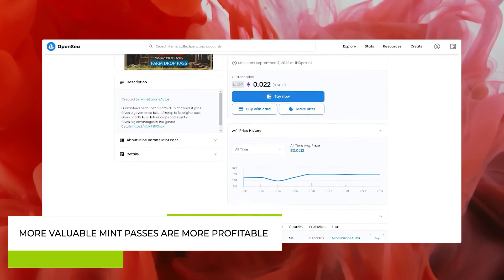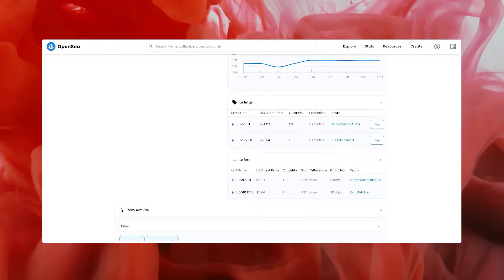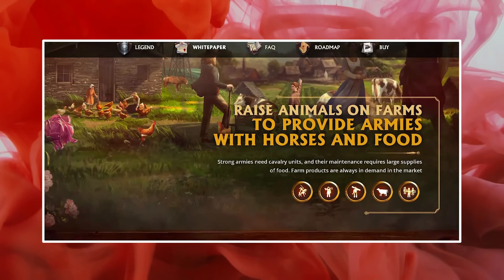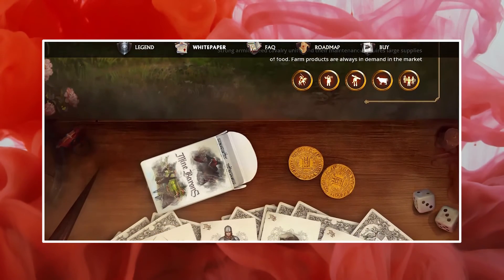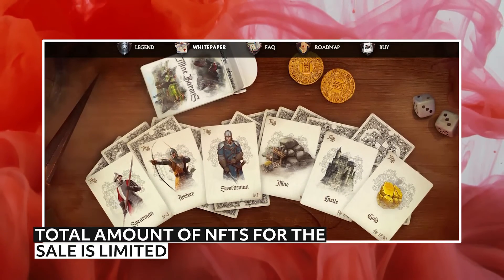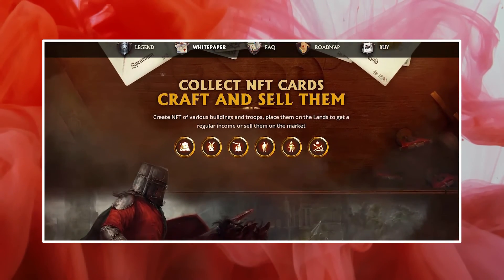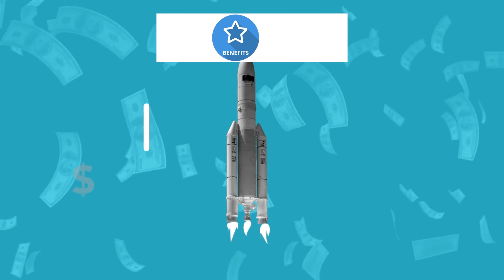More valuable mint passes are more profitable, and you can win 10 such mint passes in the event. Pay attention to Power Orbs — this is a unique secret booster that will be very useful for farmers, miners, and Barons alike. Details of this card will be revealed after the full sale of the entire collection or before the start of the game. The total amount of NFTs for sale is limited. The public sale will take place only if all NFTs are not sold out in earlier rounds. The mint pass sale will be held for several days in limited parts so everyone has a chance to buy.